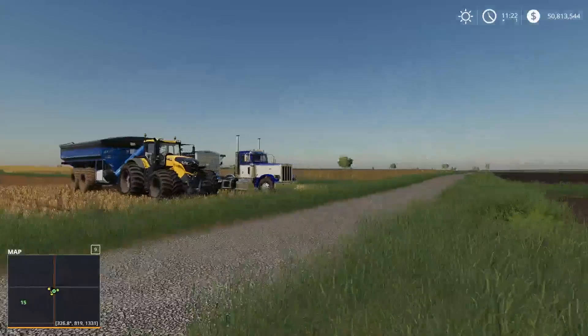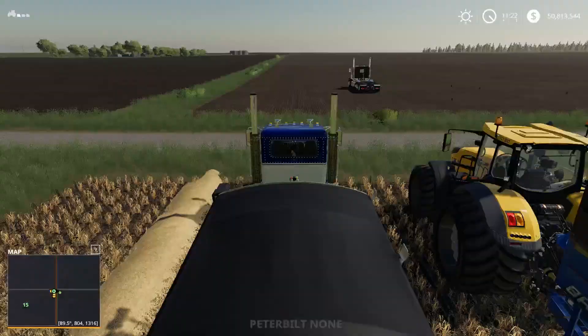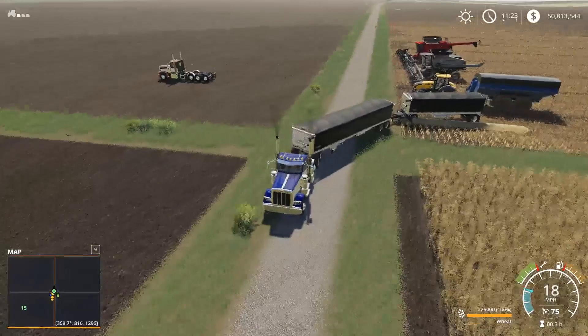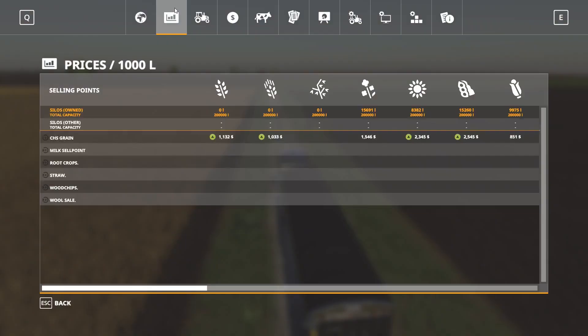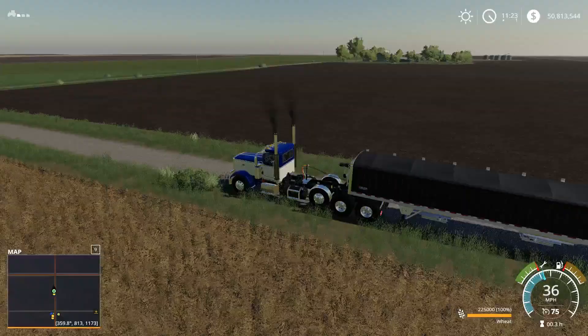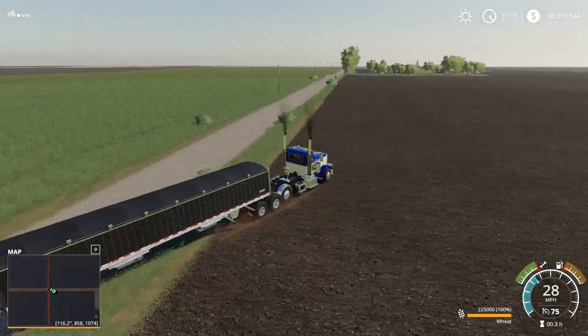We're going to go ahead and take the weed in and sell it today. We're also going to sell everything besides this truck and trailer because we're going to take that in and sell it for a good price. It's all green over there — I'm guessing that's by the shop — so we'll take it over there, and then we're going to start mowing hay. We have this big hayfield to mow.